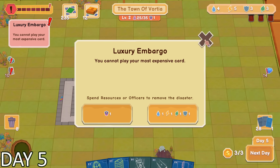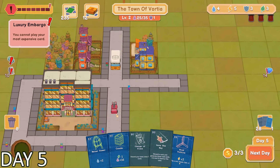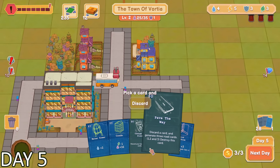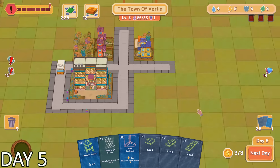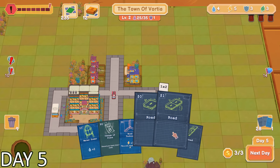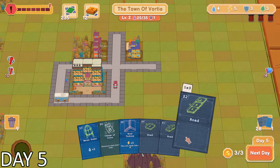It appeared that I had filled the troublemeter. This caused a random negative effect on our town — in this case, it was a luxury embargo, so I wasn't able to place down my most expensive building. Apparently the bus stop was what brought the troublemeter over the edge. Now I know not to place too many of these.